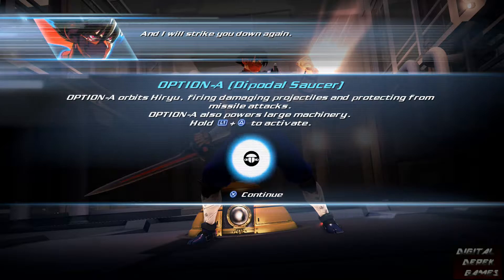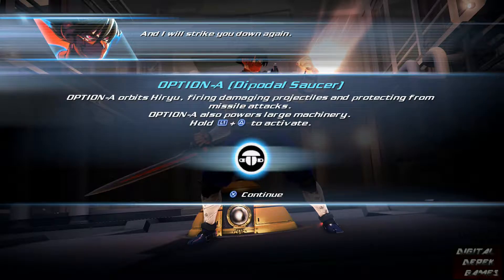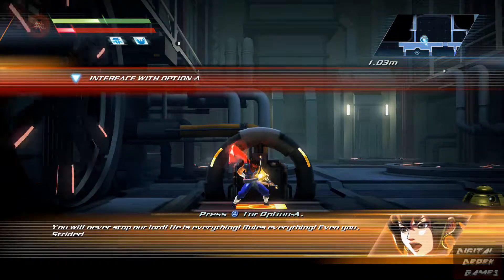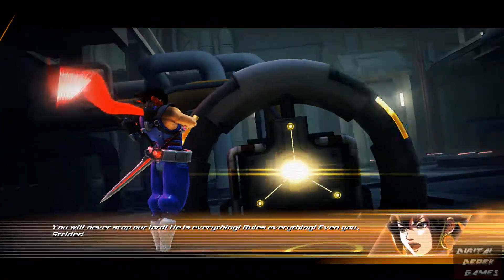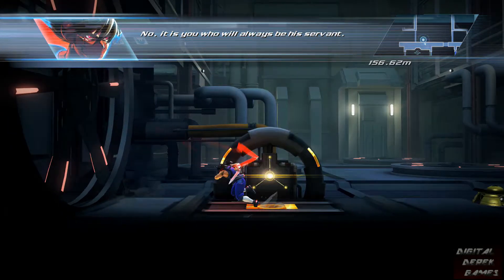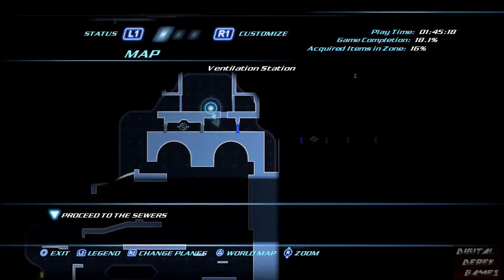Option A — Dipodal Slicer. It orbits Hiro, firing damaging projectiles and protecting from missile attacks. It also powers large machinery. So I got another L1 ability. I can use that now, because there's one in the other area I could actually go back to.